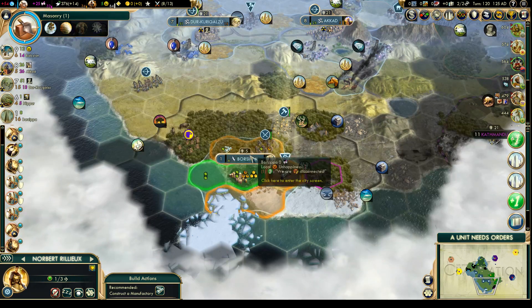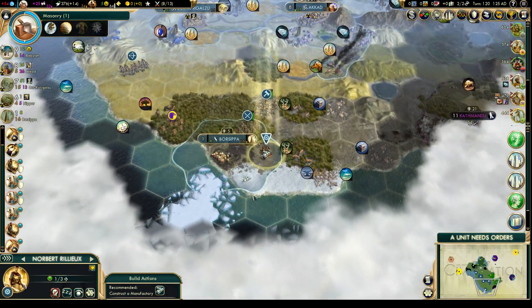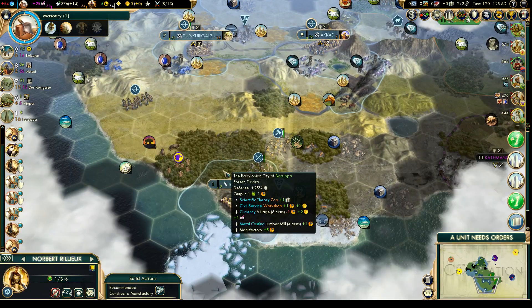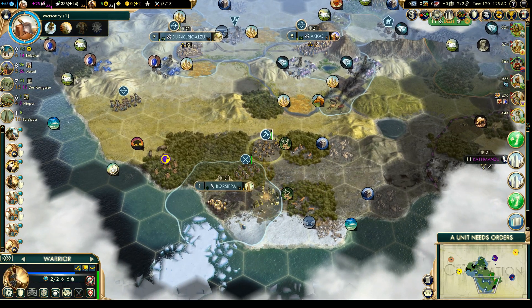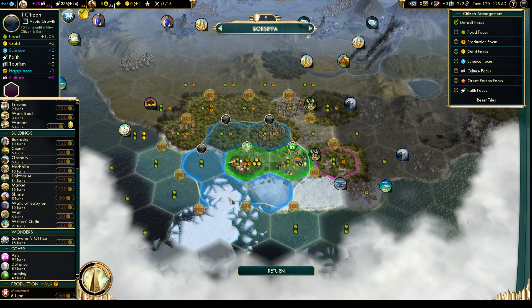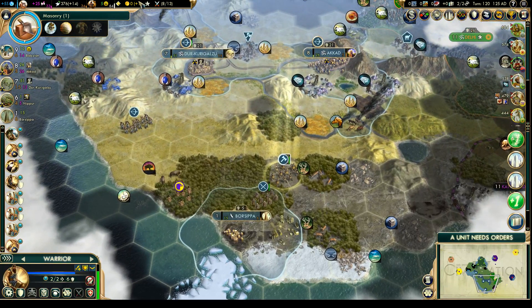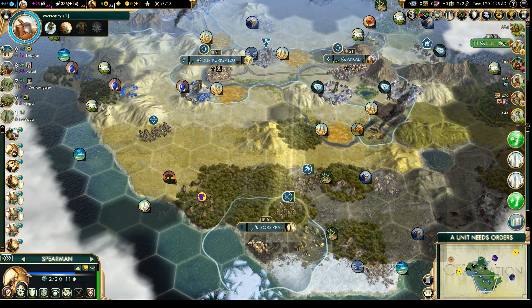That's just plus six production on top of Tundra — it's Forest and Tundra. Let's build it there. We don't need to grow fast — let's work on our manufacturing. We're in the positive gold again. This isn't the best place for a city, but this way we will get the iron and some other nice resources too.